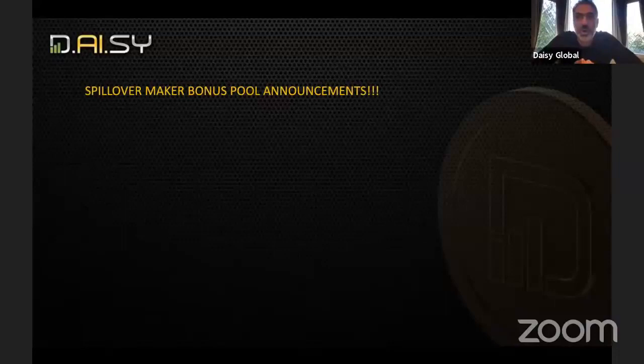The Spillover Maker Pool works as follows: when you refer four people to DAISY with a total of $1,000 USDT in contributions, you earn a share in this bonus pool. That began on May 22nd. So from May 22nd until today, if you have referred four people with a total of $4,000 in contributions, you've earned your first share. There's no limit on how many shares you can earn — refer eight people with $2,000 total contribution and you earn two shares.